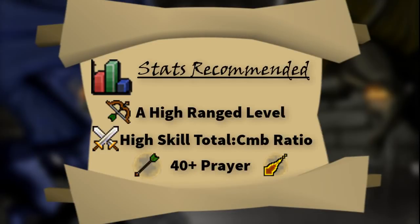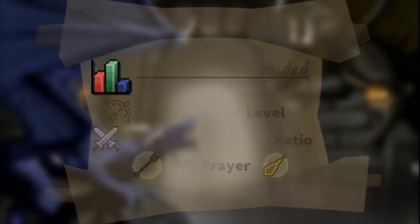Aside from a higher range level so that you can equip higher range accuracy gear, a high skill total is also recommended. This is so you can access 1250, 1500, 1750, and 2000 skill total worlds, so PKers will be less likely to be able to attack you. Also, 40 prayer is recommended. However, the Chaos Elemental attacks with both range and mage, but you can have a 50% chance of deflecting the hit by praying one of these.